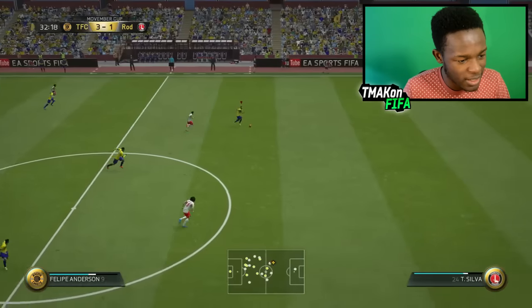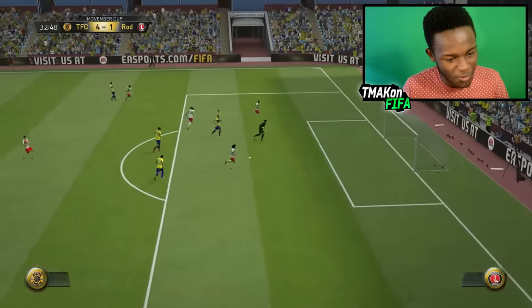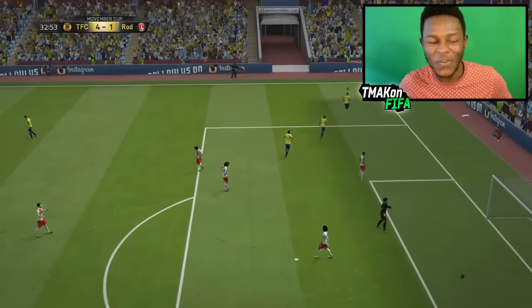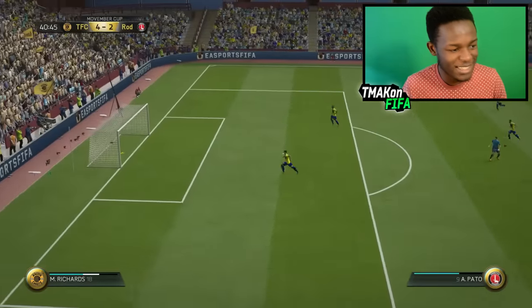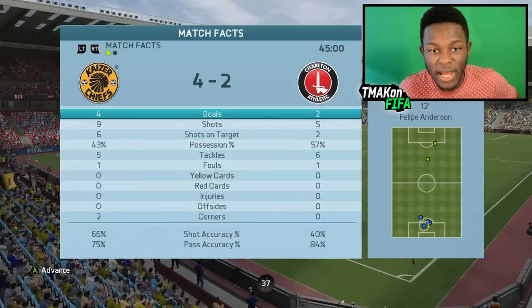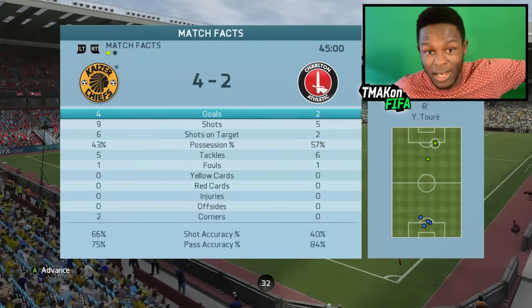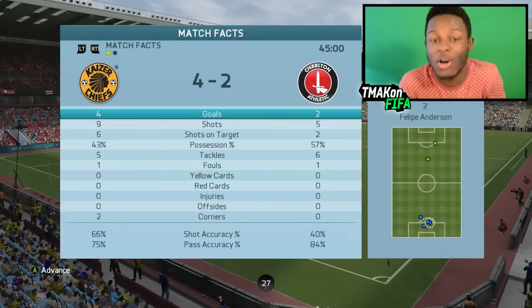Philippe Anderson again — he gifted me the ball. Finesse it! Within minutes we make it 4-1. Is this real life? I gave him a goal there — I thought Pato wouldn't reach it and my keeper would clear it, but that just wasn't the case. We freaking conceded. It's half time — this guy's got more possession but I've got more shots on target and I'm winning by a larger margin. It's 4-2 to me. Let's jump to the second half and hopefully take home the win.